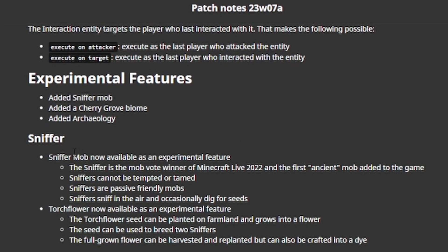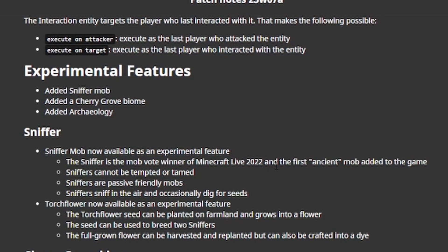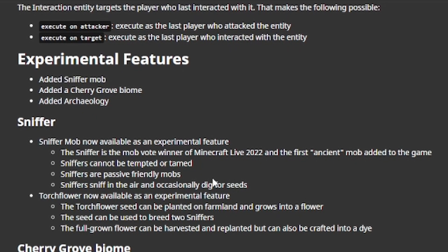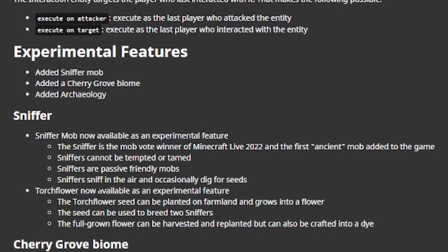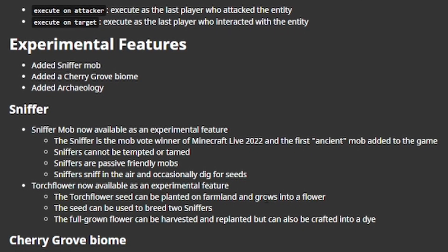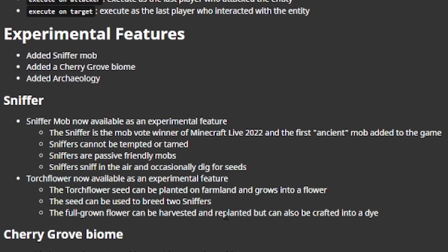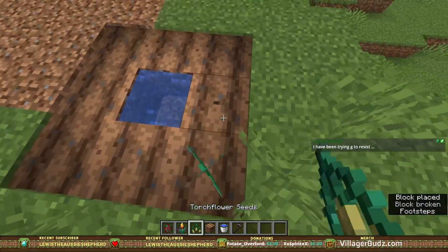The sniffer mob, now available as an experimental feature. The sniffer is the mob vote winner of Minecraft Live 2022, and is the first ancient mob added to the game. Sniffers cannot be tempted or tamed. Sniffers are passive-friendly mobs. Sniffers sniff in the air and occasionally dig for seeds. Torchflower, now available as an experimental feature — the torchflower seed can be planted on farmland and grows into a flower. Okay, let's see this — torchflower seeds. Let's see all the different types and get some bone meal.